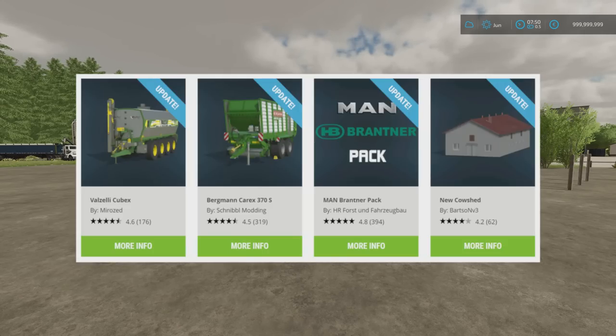The Valzelli Cubex by Mirazed, the Bergman Carex 370S by Schnibble Modding, the MAN Brantner Pack by HR Forst & Farsoigbau, and the New Cow Shed by Bartson V3 have all had updates.